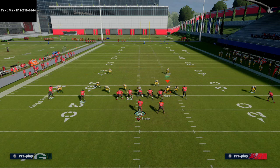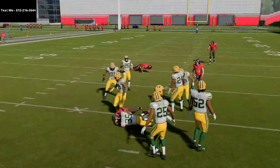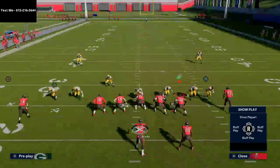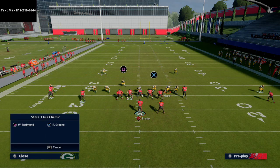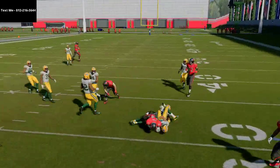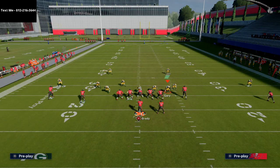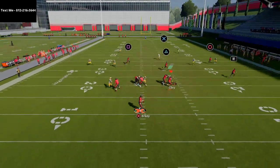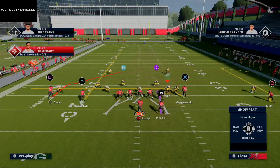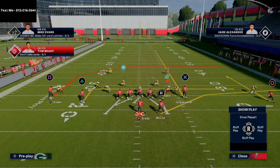Cover 2 does a slightly better job against this than it does against base levels, but that in route is still going to come open really quickly as a quick, simple read for your offense. The reason this is significant is it forces their user to respect the middle of the field. If their user doesn't respect that in route, you're going to torch them all game long on this little five-yard route. You have to be willing to take your five-yard in route every single time — that sets up everything in this offense. Once the in route becomes successful, the backside deep dig opens up wide behind it. You can smart-route the dig, though it often goes shallower unless you're in a long-yardage situation.